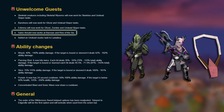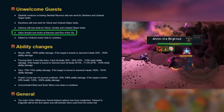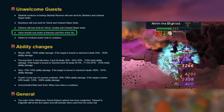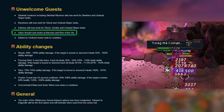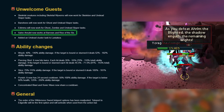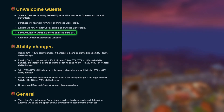Salve amulet now works at Barrows and Rise of the 6. Remember that this is a 20% increase to damage as well as accuracy. Accuracy being the more notable one as the Rise of the 6 brothers are notorious for having really high defence. This is a great addition as it makes the now outdated content more accessible by lower level players who want to try it out without splashing constantly.